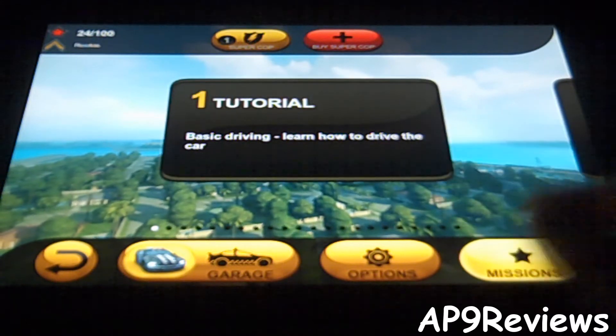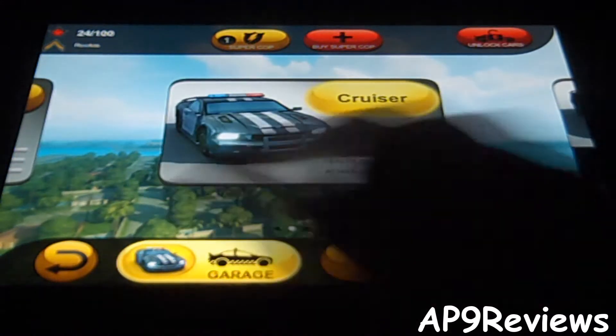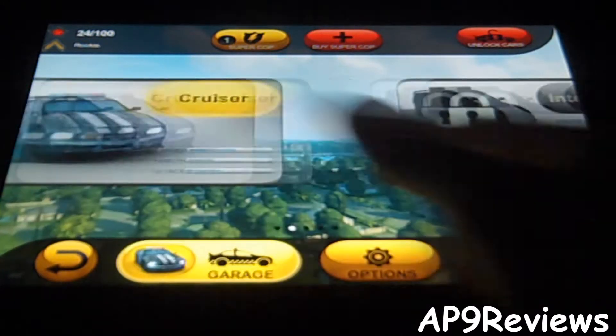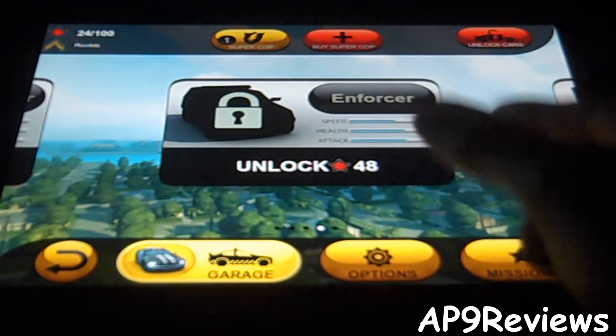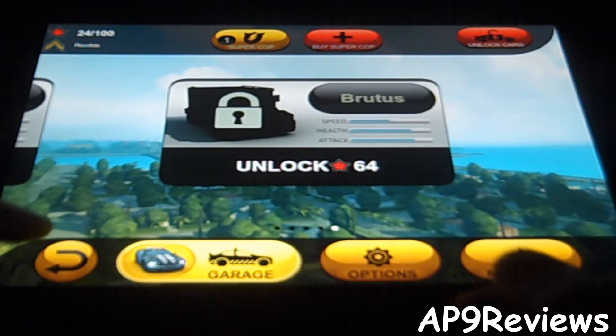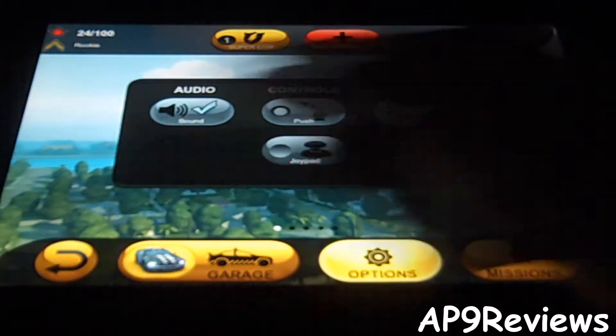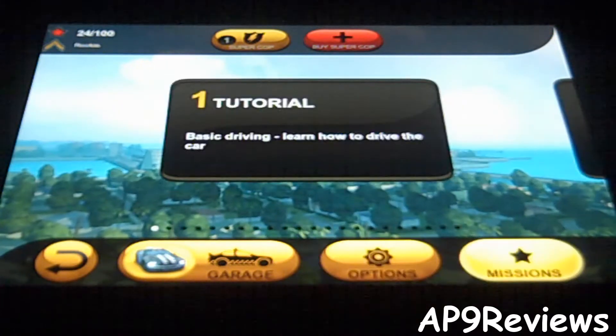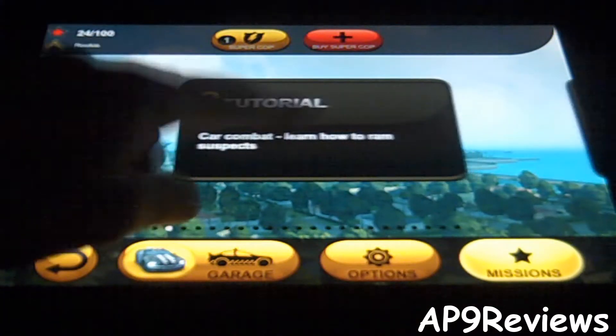You can earn a free Super Cop for completing challenge levels, but other than that you can buy it through an in-app purchase. Over here you have your garage — it shows your current car, you can highlight it and change them, and you can unlock more cars by collecting more stars. Then you've got your options where you can change the controls, the display, and the audio.